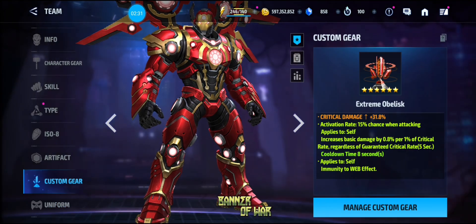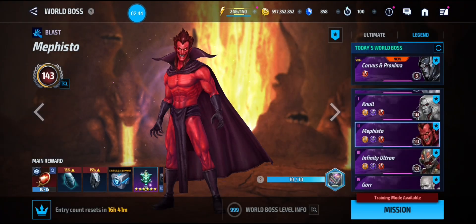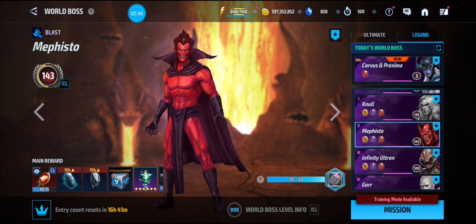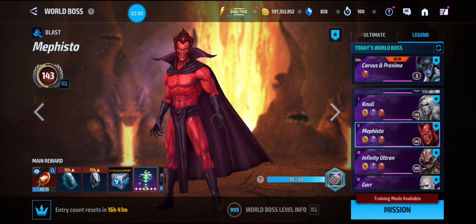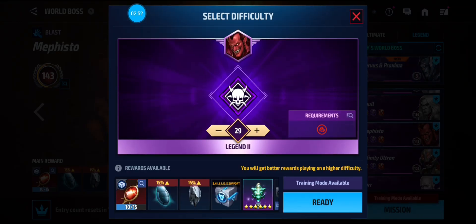I have a crit damage mini Rage proc obelisk on him, so we'll be taking him into some World Boss Legend content to show his gameplay. The first one we'll test is Mephisto — he can only go up to Stage 29 since we need a Combat type, and he does have a type disadvantage.